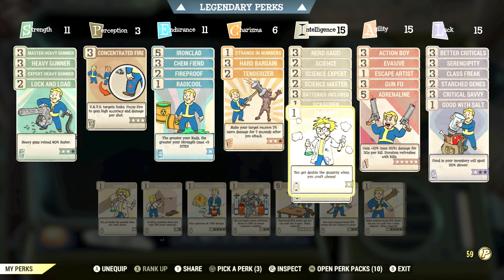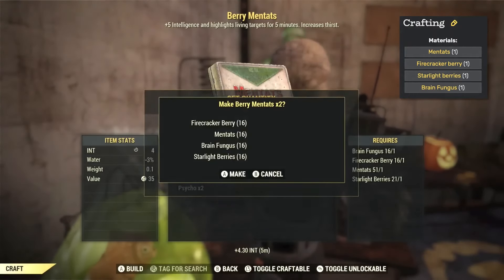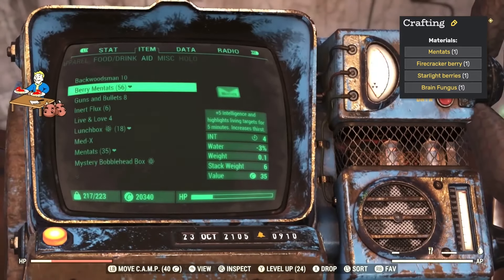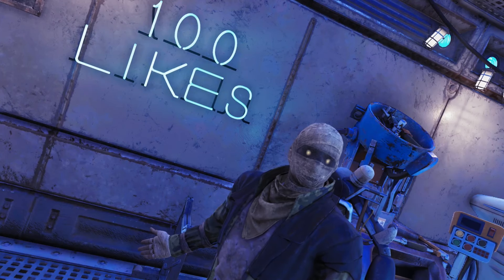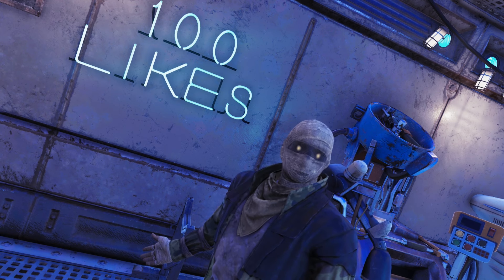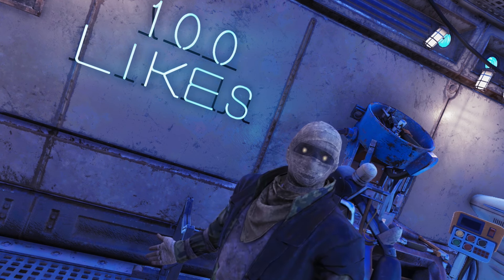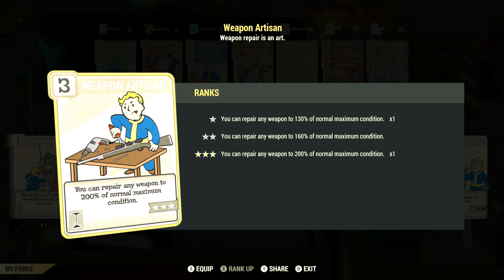Then we have Chemist — you get double the quantity when you craft chems — and you unlock this card at level 34. It's very useful when I craft berry mentats for XP farming, and I just want as much as I can possibly get. There are also different perk cards that increase the base amount you get when crafting items, and as far as I can tell, Chemist will stack with something like Super Duper — they add to one another and don't mitigate each other.